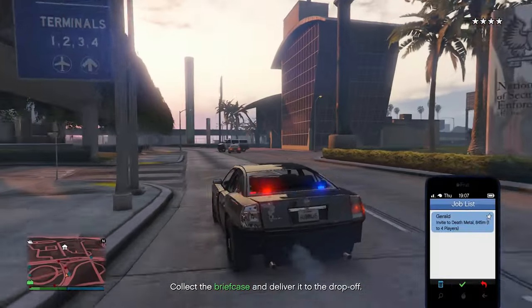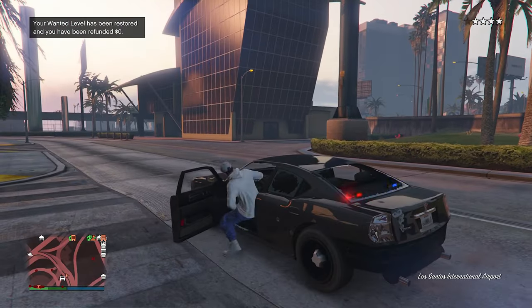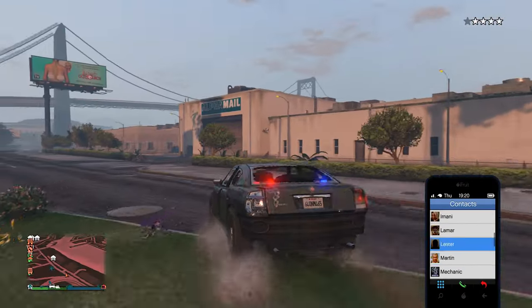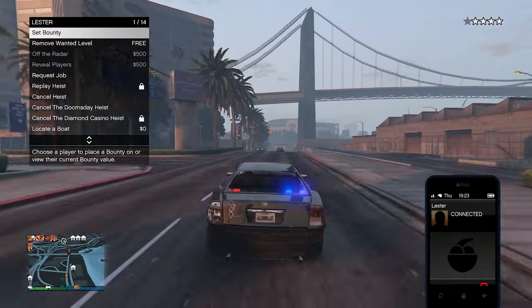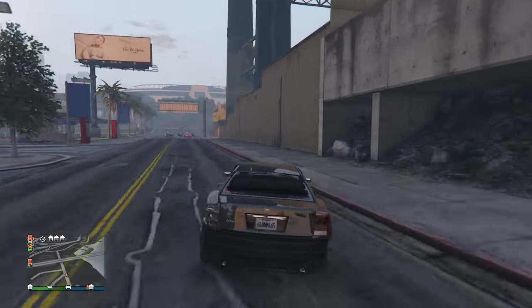Once you get to a safe area, join the job you have on your phone — this is a Gerald mission — then immediately quit. You'll back out of the job and still have the FIB Buffalo. The police are still on us, so call Lester to remove the wanted level. As you can see, we're no longer in the job, which is exactly what we want, and now we have the FIB Buffalo.